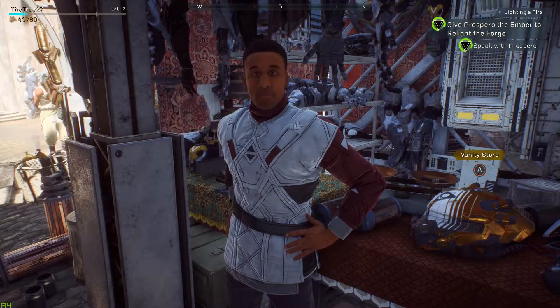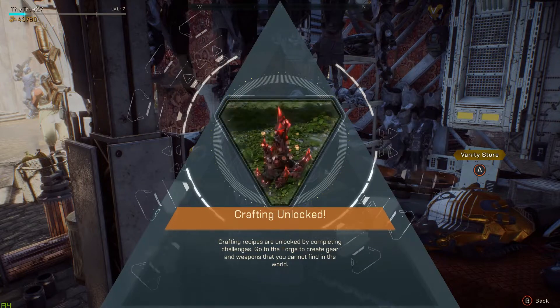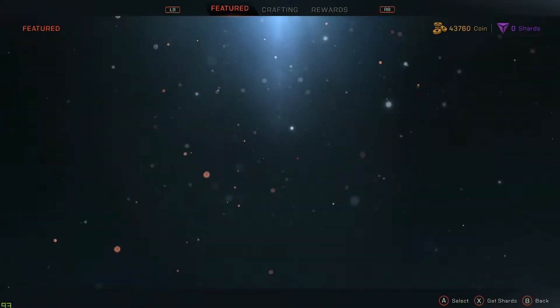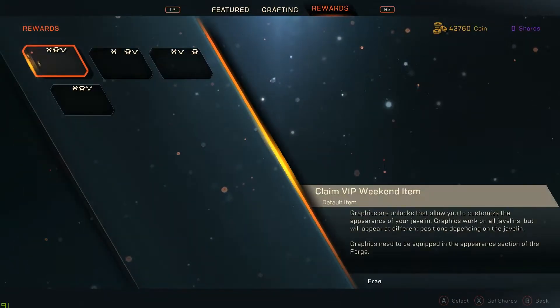Once you have all three, head back to Prospero and unlock the crafting. Once this is done, go to the vanity shop and go to the rewards tab and claim your rewards. Easy, isn't it?